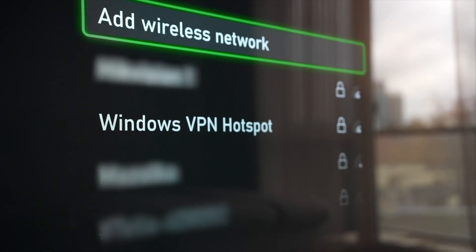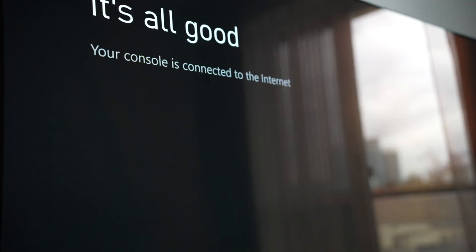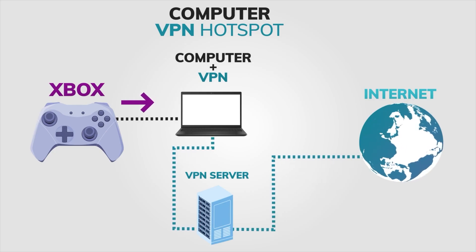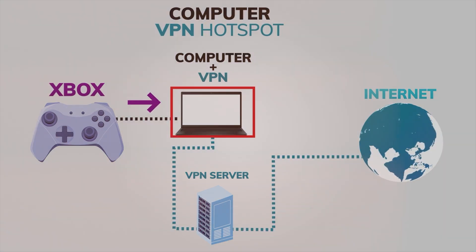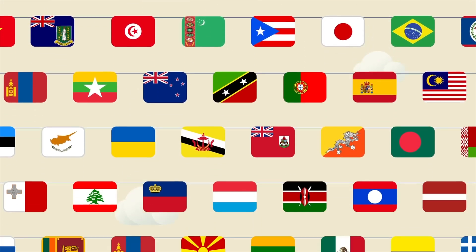Connect your Xbox: on your Xbox, go to Network Settings, select Setup Wireless Network, and pick the hotspot name you just created. Enter your password, connect — and boom, you're now using your VPN on Xbox. The pros: it's easy to switch locations on the fly, no need to mess with your router, and it doesn't affect your whole network — just the Xbox. The cons: it only works if your PC is on and connected, it needs a little manual setup, and it doesn't work on Mac. But honestly, if you're gaming from a setup with a PC nearby, this method is super handy, especially if you want to bounce between servers or only use the VPN occasionally.